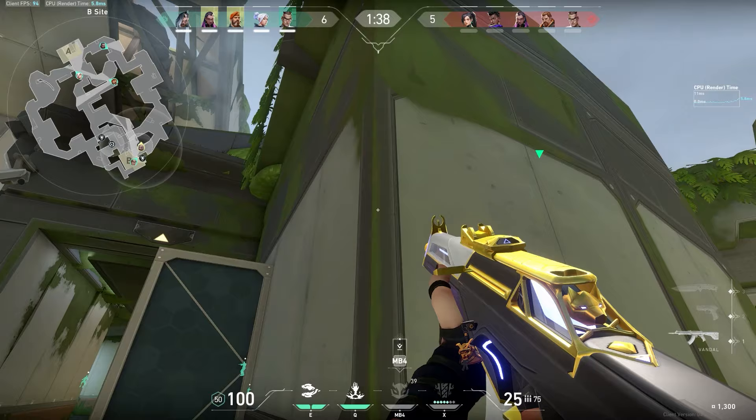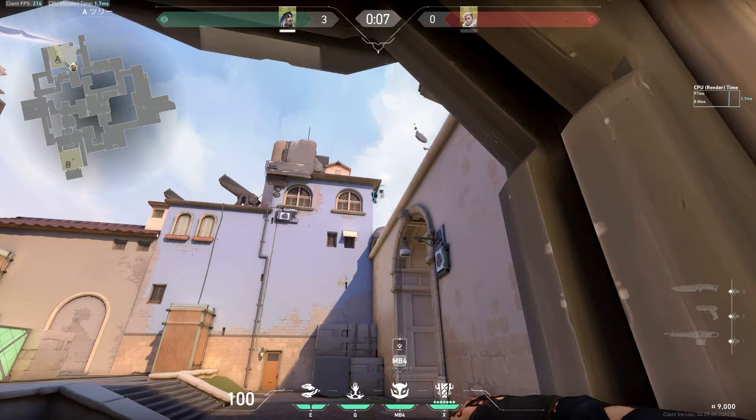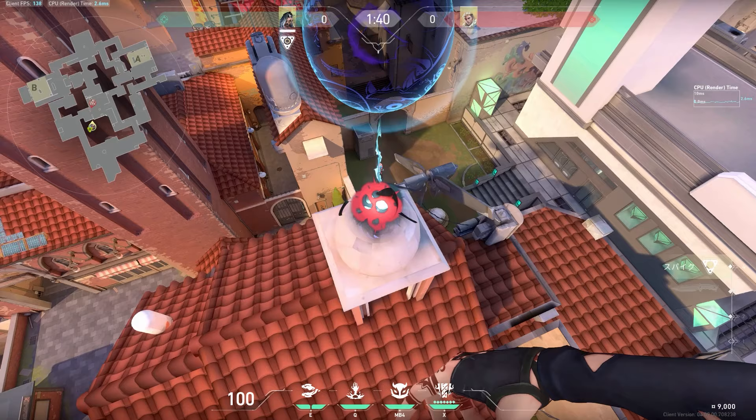Always aim your Haunt for high ground if you can. The range of Haunt is really big, and the line of sight is actually quite forgiving — if even just a little part of the eyeball can see a player, it will mark them. So the higher you can get it, the better chances you have of seeing enemies who are ducking behind cover. There is a height limit on it, but it's extremely large, so there should almost never be an issue.